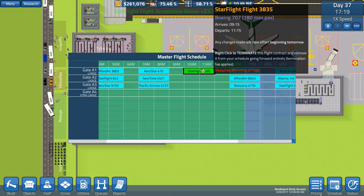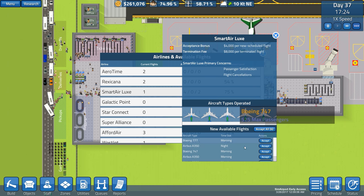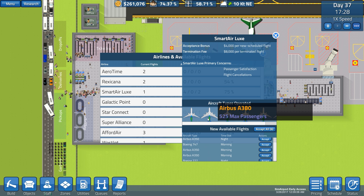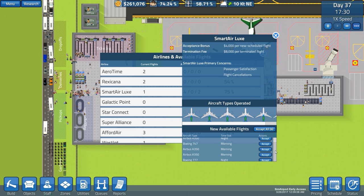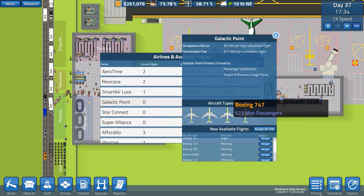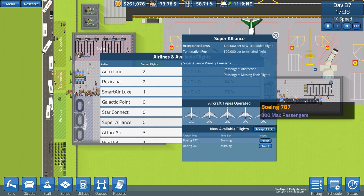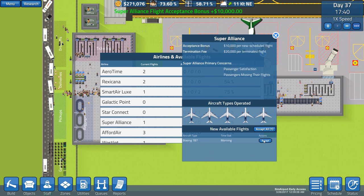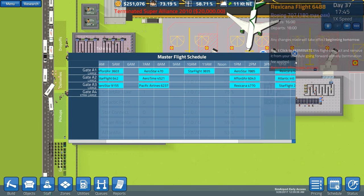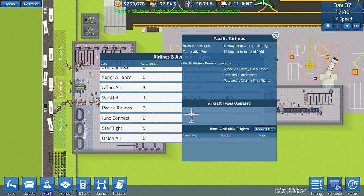Star Flight is a 707, that's fine - we'll go to schedule and place it. Then there's only really these others: 747, Airbus, 777 are all too big. Galactic Point has a 787 and 747 - just too big. Super Alliance has a 777 and 787. Can we put the 787 with 300 passengers on the small runway? Let's try it - no, it cannot go there, so I'm going to have to remove it.